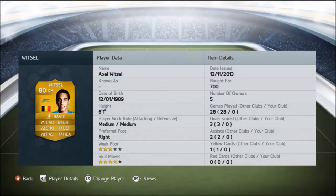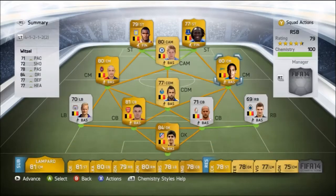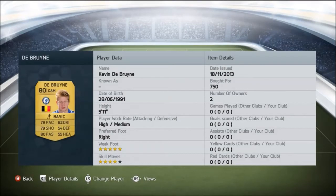And then on the other side, we've got Axel Witsel from the Russian League playing for Zenit in St. Petersburg. We picked him up for 700 coins, 4-star skill, 3-star weak foot. And this guy is absolutely incredible, so definitely give these guys a go.